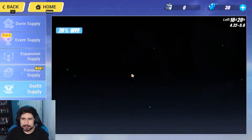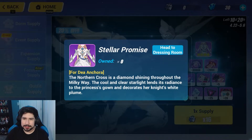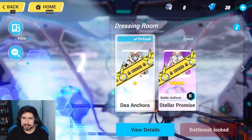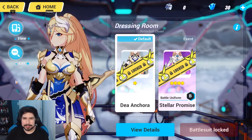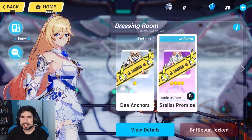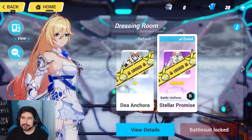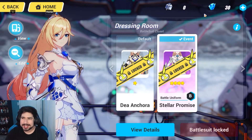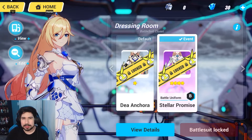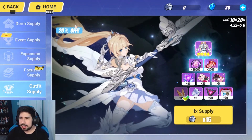I'd rather get new characters than outfits because outfits are just cosmetic. Sure, they make the outfit look cool in the gacha screen and it's all nice and animated, but if you guys don't use or main the character, I highly suggest you stay away from the outfits. This is her base outfit right here — I don't have her unlocked, but I'm indifferent on it. Would I spend 9600 crystals on this? Nope.